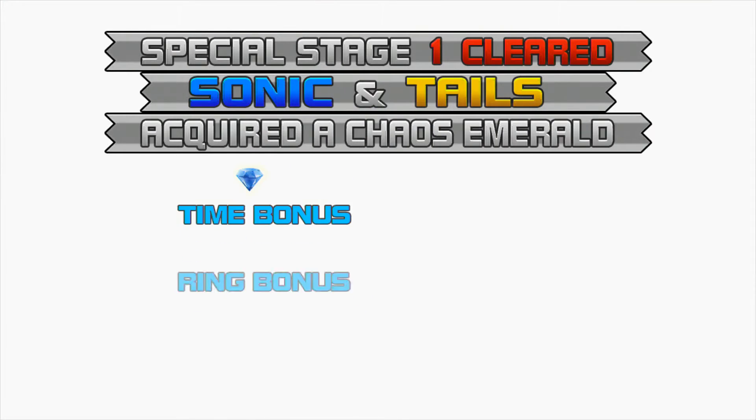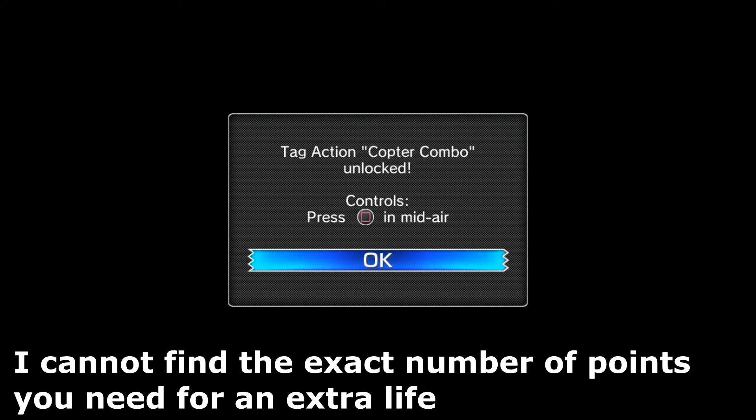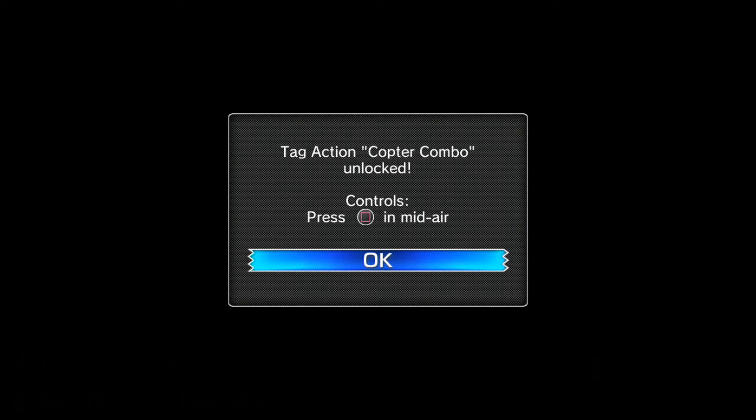Sonic and Tails acquired one Chaos Emerald! Let's go ahead and play the next act. I think we got an extra life too. Just like Sonic 4 Episode 1, they give lives like candy. It says 'Tag Action: Copter Combo Unlocked' — press square in midair. We already kind of did that. We're going to be using that action combo a lot.